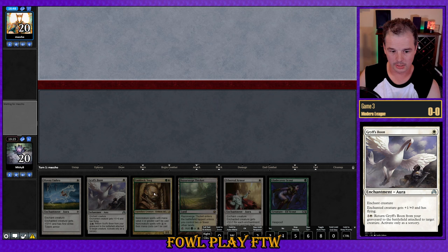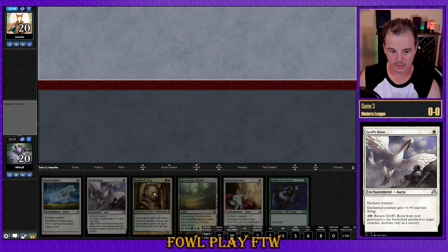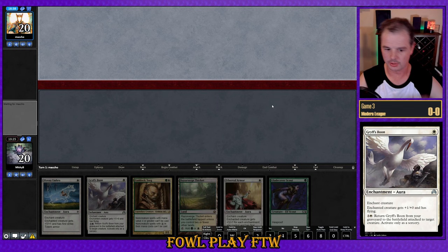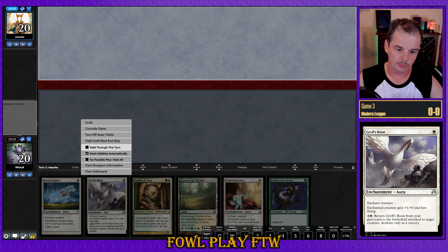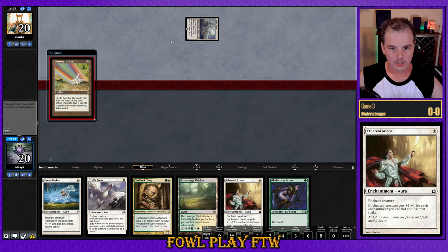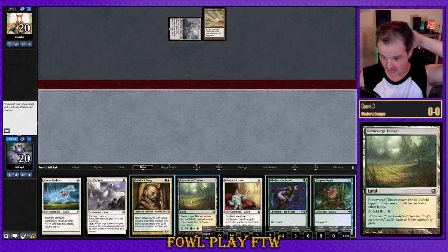If our opponent has Karn Liberated and we lock them out with Gaddock Teeg, the next play will be Wurm Coil Engine, and we'll want flying to go over it. We only have one Daybreak Coronet in the deck, so we're looking for Sentinel's Eyes and Ethereal Armor as race effects. It looks like our opponent mulliganed all the way to four — that's rough, but Tron does mulligan well. We'll play both creatures and pass.